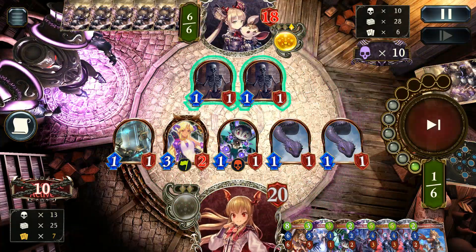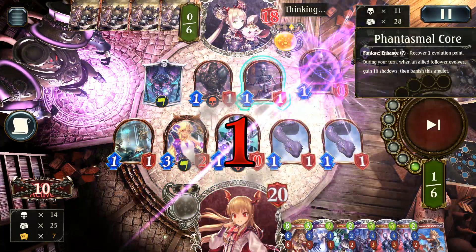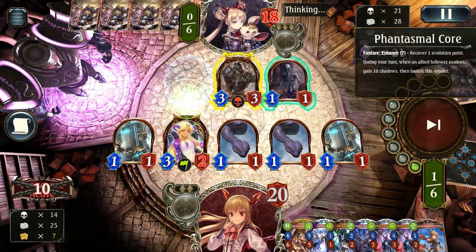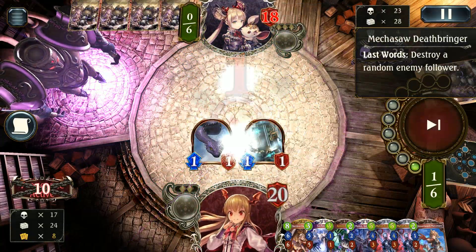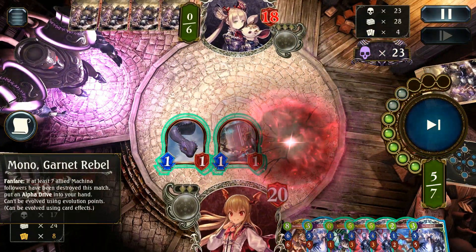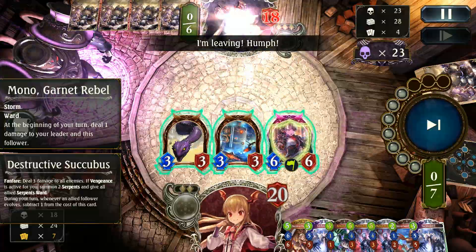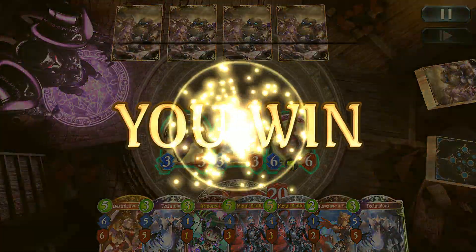I probably should have traded the 1-1 there for a bit better value, but I decided to hold on to it and see how it goes. The Phantasmal Claw and the Death cards definitely lead me to think it's a decent shadow deck running pretty good cards. Luckily for us, this Alpha Drive is going to be pretty nuts — that's 12 damage and a concede from the opponent, so I can't complain about how that ends.